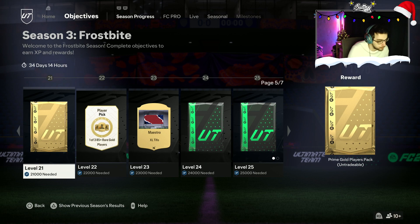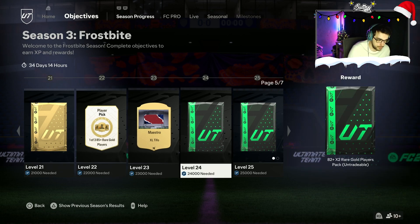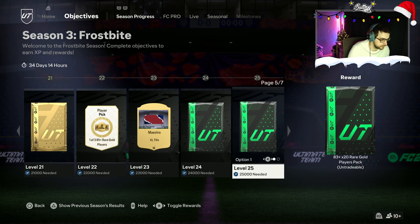Moving on to Level 21, we have a Prime Gold Players pack. Level 22, another player pick — a 1-of-3, 85-plus rare gold player. Another Tifo for Level 23. Level 24, we have an 82x2. Levels 22-23 we have an 83x20, and also an 83x20 for Level 25, and an 87-plus by 3. Would you want the minimum rating guarantee at 87, or risk the 83x20 for more packs? I'd probably say 87x3, personally.